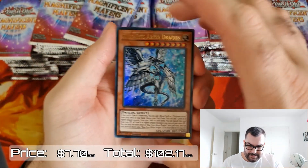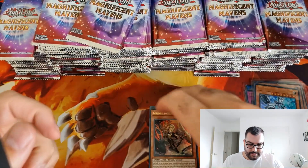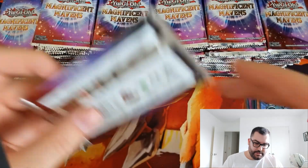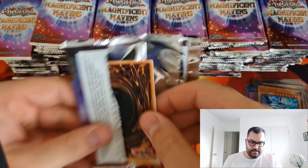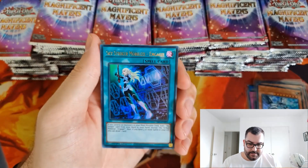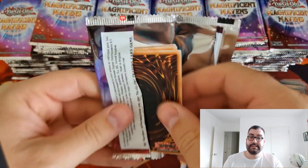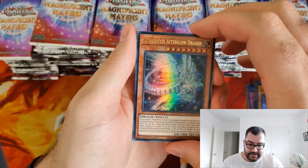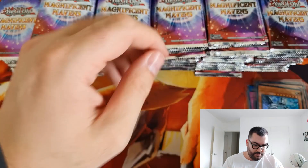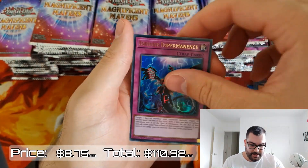Blue-Eyes Abyss Dragon — that's pretty nice, I might sleeve that up because it will probably be worth a little bit. Another Incredible Ecclesia, DD Savant Keeper again, Light Imprisoning Mirror, and Beautiful Princess. I feel like the good card is on the front. We've had a few Ashizu cards on the front. Dragon Necro Nether Soul Dragon, Witchcraft Vice Madame, Mizuki, Sky Striker Engage, and Instant Fusion getting another nice foil reprint. Instant Fusion is seeing a lot of play right now with Tearlament.